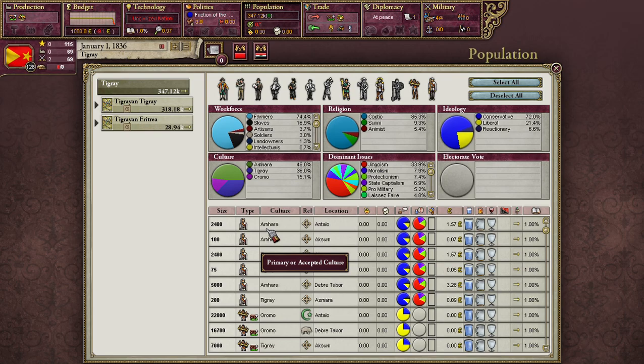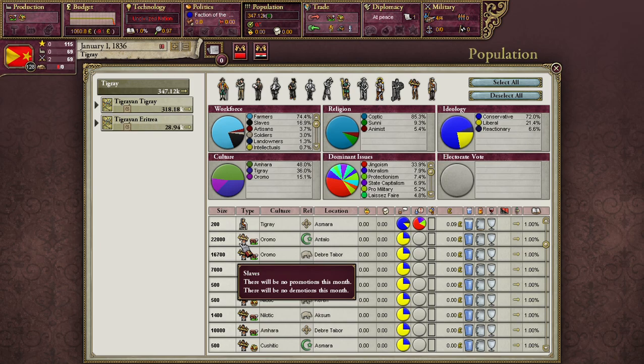Each pop always maintains the same culture and occupation — that always remains the same once it's locked in place. The dynamism is reflected in the ways its size changes: it can increase or decrease with births or deaths, or increase while another decreases as people switch from one pop to another, either by changing jobs, assimilating culturally, or migrating to another province or country altogether.